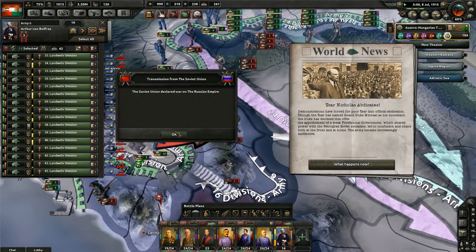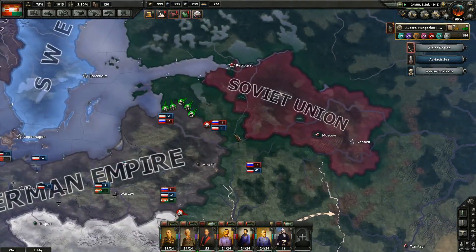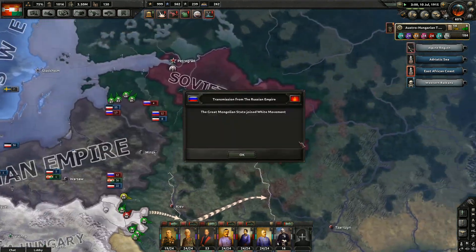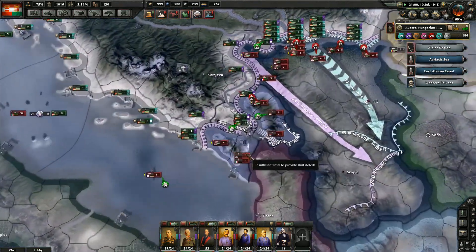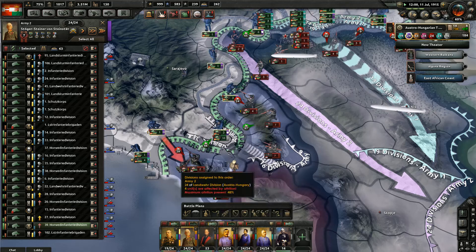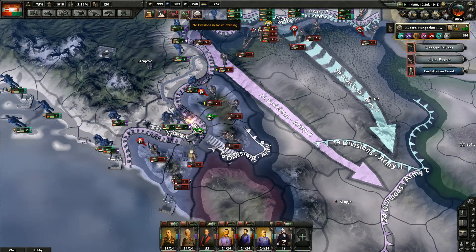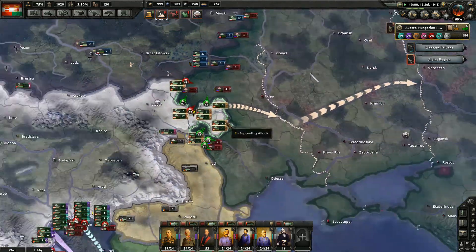Peace deal. Oh shit. That's what I like to see. Now we've got the Soviets involved. Petrograd is surrounded, Moscow is surrounded. The Great Mongolian State joined the white movement — interesting. The whites would be the Russian Empire in this case, right? Yeah. Now they're freaking out, at least for me up here in the north. I've pushed a little bit in the south.